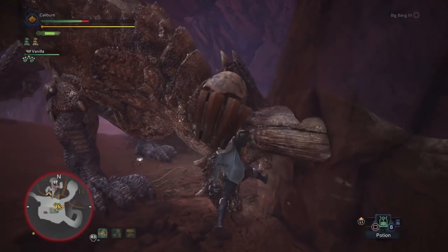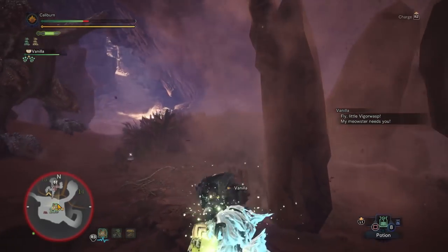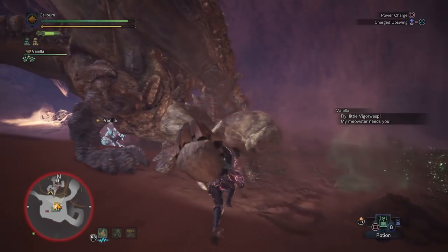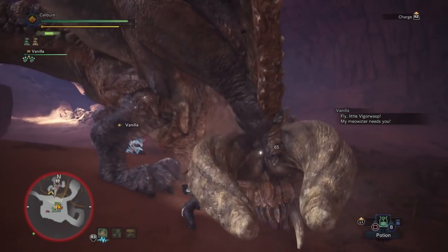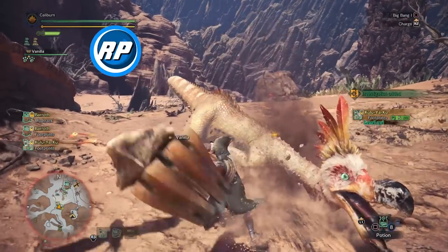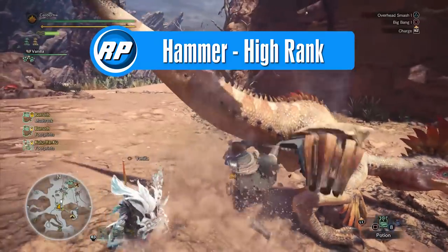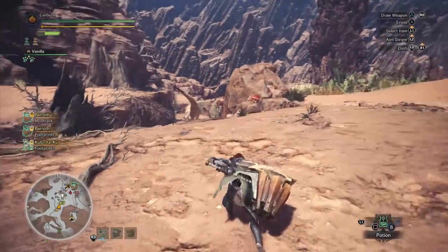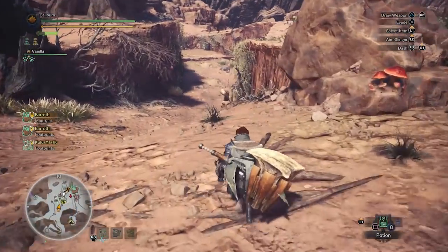Take out any remaining monsters in low rank until you can take on Zora Magdaros. After beating the Zora Magdaros set piece and killing a deceptively strong Pukei-Pukei, you'll gain access to high rank quests. Congratulations — the baby gloves are coming off. Our immediate goal in high rank is a weapon upgrade to compensate for the increased monster health, with a long-term goal of bringing sharpness to the next level, which unfortunately won't happen for a while.